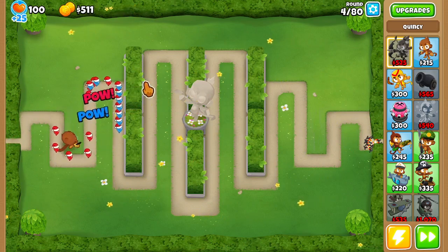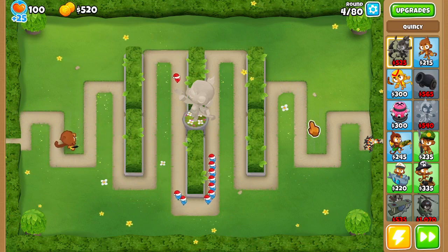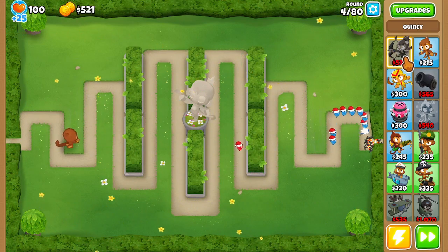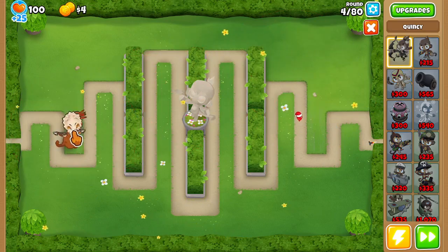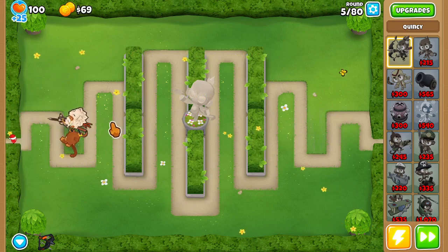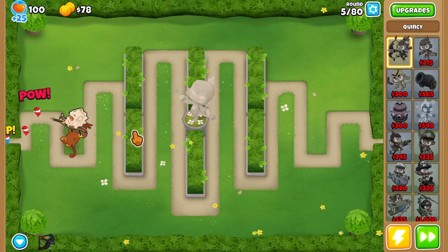So this is round four — one of the hardest early game rounds. We'll wait for the round to end. There we go, now we have Quincy. I think I'll just speed up these early game rounds and I'll be back with you guys when I'm at the Moab.